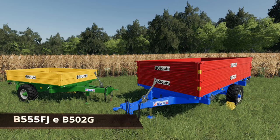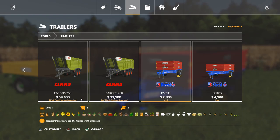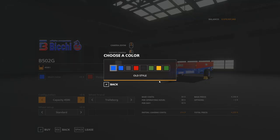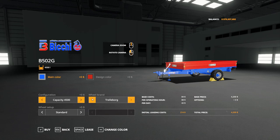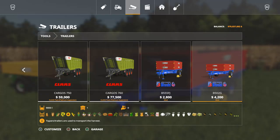Next we have the B55 FJE and the B502G tipper trailers — hydraulic tipper trailers found in the trailers section of your store. The difference is size: 7,000 liters or 9,000 liters, priced at $2,800 and $4,200 base respectively. Both share mostly the same options including coloring and design colors. Configuration options include an extension to 9,000 liters on the larger trailer, a flat deck bale-loading option, and two wheel type choices — Trelleborg and Lizard — with a few size options on the Trelleborgs that increase cost.